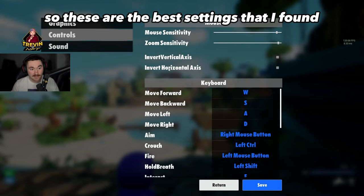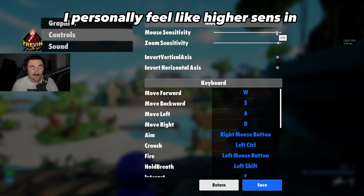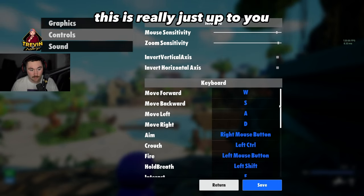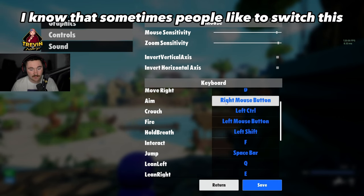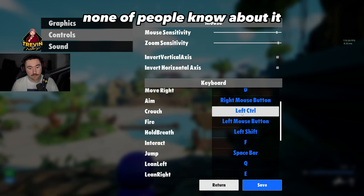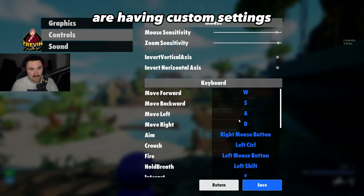Controls are huge — these are the best settings I found. Mouse sensitivity I have at 0.93. I'm used to high sensitivity even in Valorant, and I personally feel like higher sense helps a lot in DJ Royale. Zoom I set to 96% — there's not a crazy difference there. Controls are mostly standard WSAD. One thing not enough people know is you can actually crouch in this game, which is very underrated and reminds me of CS:GO. I always suggest going through these settings since a lot of people use custom settings.